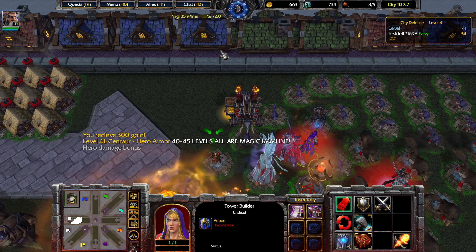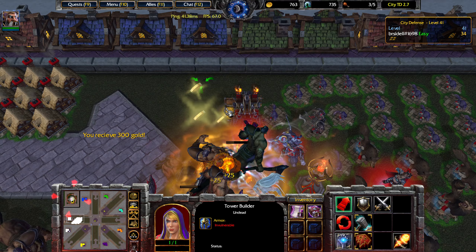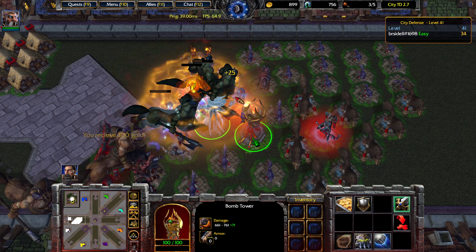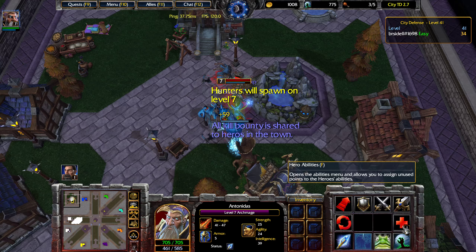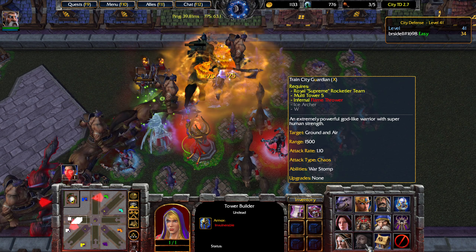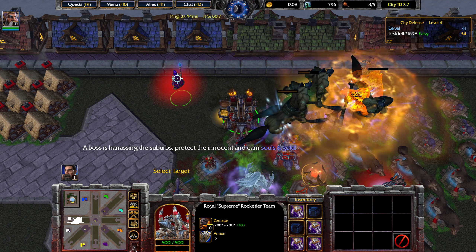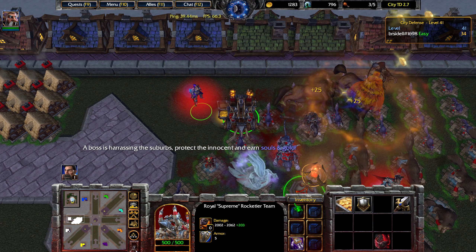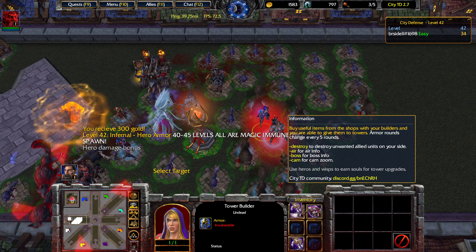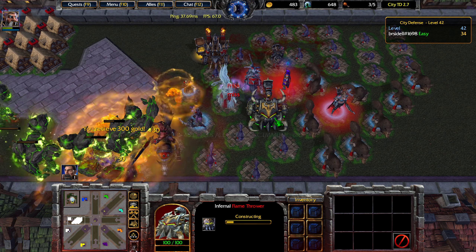Now it's time to move the attack speed items back to the Evil Sister. Since the anti-air tower can't attack any of these units, we will move the spare Runic Gauntlets to our doom. In a moment, I will also be upgrading the Bomb Tower to the Infernal Flamethrower, which is also a component of the City Guardian.